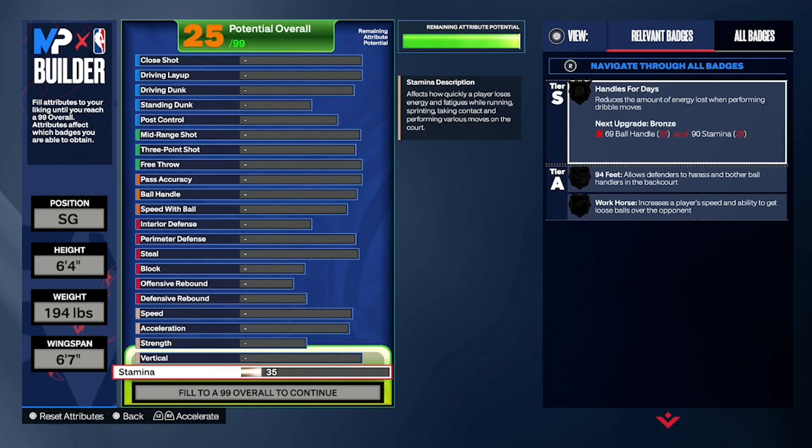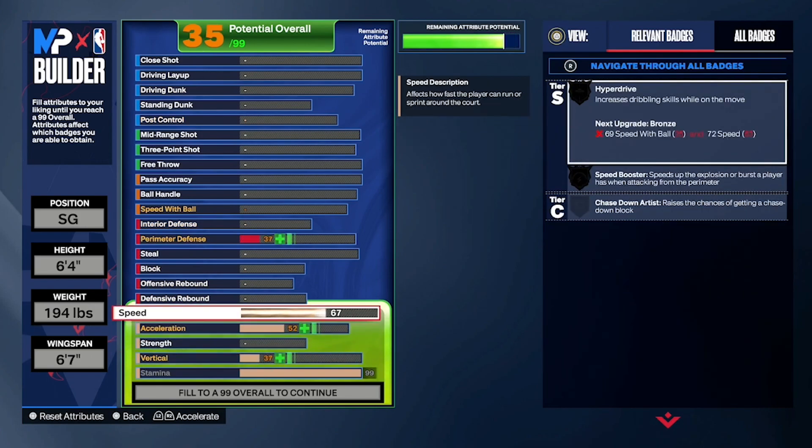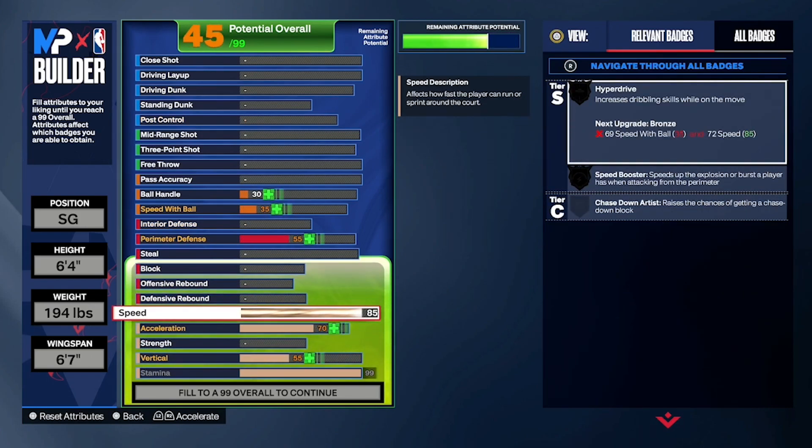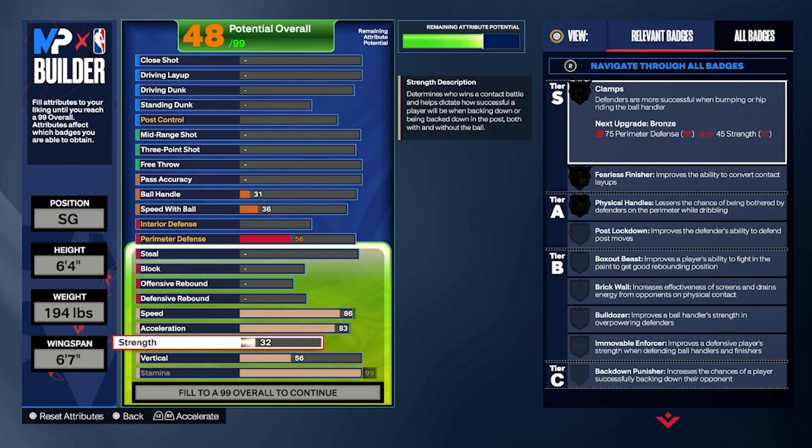Stamina-wise we go with a 99 when it comes to guards, because guards handle the ball the most and do a lot of running. Speed-wise we go with an 86 to get gold blow-by, combined with hyperdrive and speed booster. Then acceleration we got to get to an 83 as well in order to get hyperdrive at at least gold.